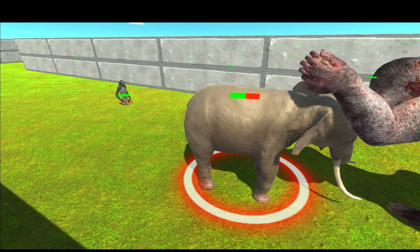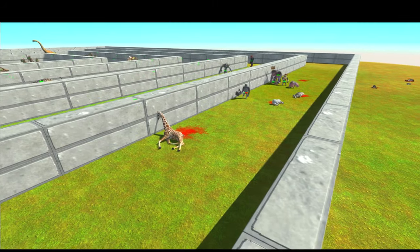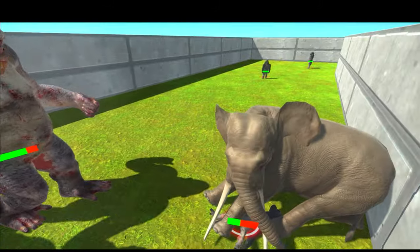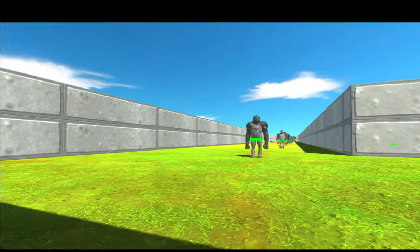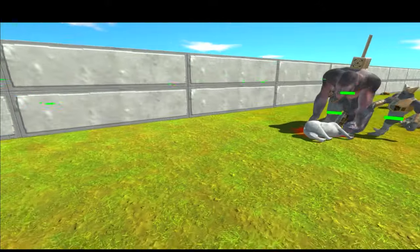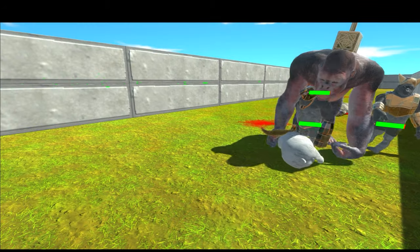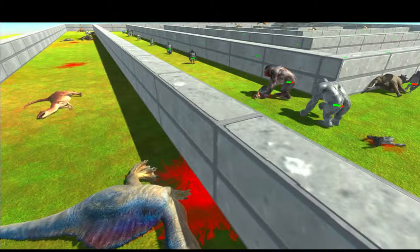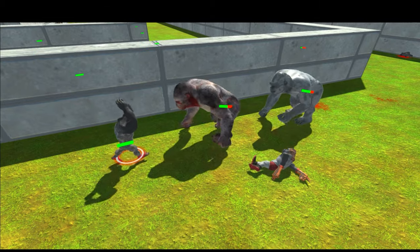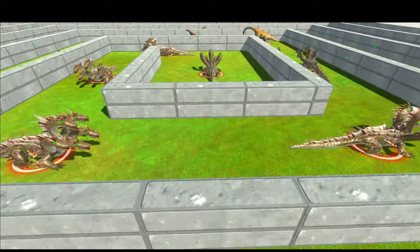The elephant has quite a bit of health and it is having some trouble getting an attack in — elephant is down. Next up is the gorilla faction. Looks like the guy's hammer is stuck because he is under the Gorilla Giant. That hammer was a huge help early in the battle. The third gorilla and also the sixth line in this battle — we are getting close to the center now.